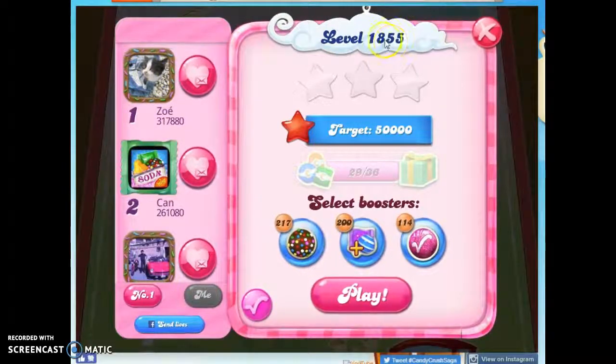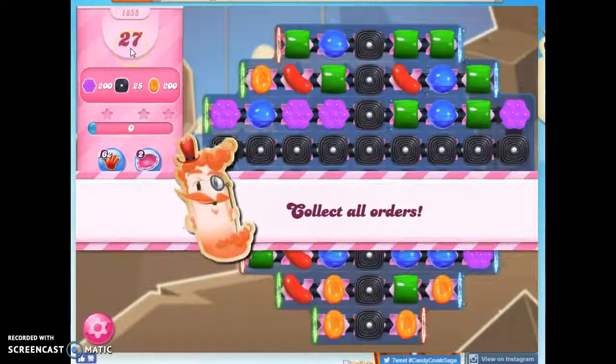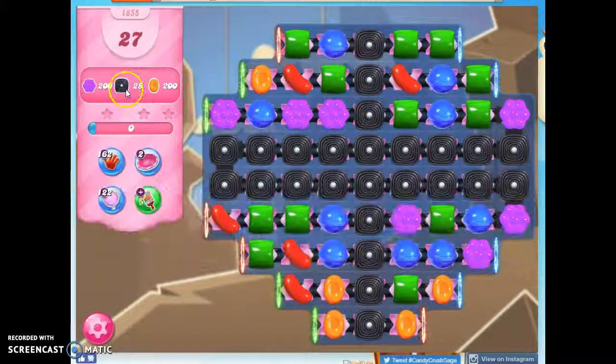Hi friends, this is Susie, your Candy Crush Guru, here to help you solve the puzzle of level 1855, where we have 27 moves to clear out 25 licorice and then collect 200 purple and orange candies.